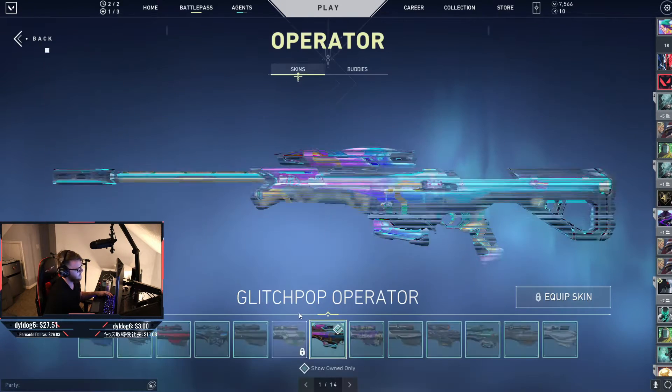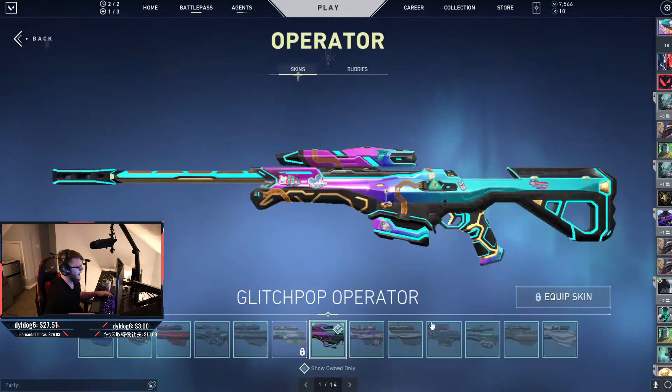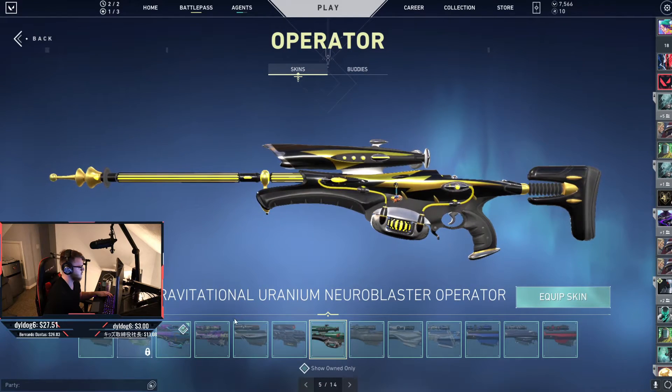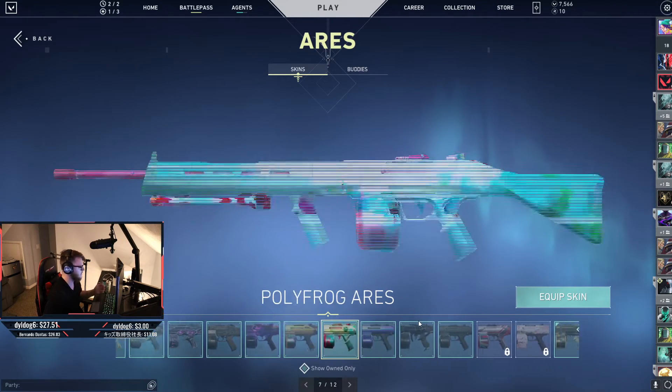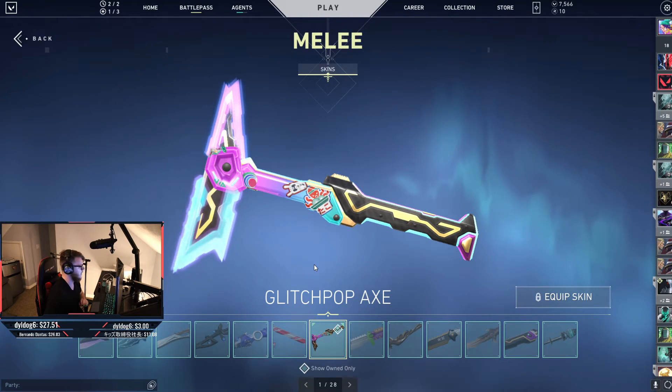Polyfrog Marshall, Glitch Pop default Operator. I actually tried to look at the GUN — the Gravitational Uranium Neuroblaster — to see if it would work, but there's way too much black in there. Even though it is yellow, it's extremely dark, and I don't think dark weapon skins work for her. Aristocrat Ares could go with Polyfrog or Outpost, and I think the Glitch Pop Axe works really well on her.